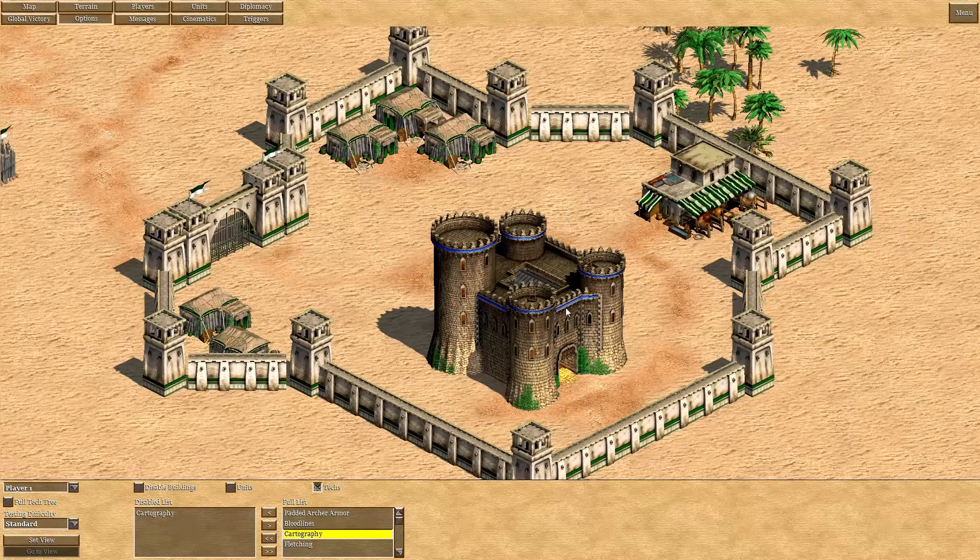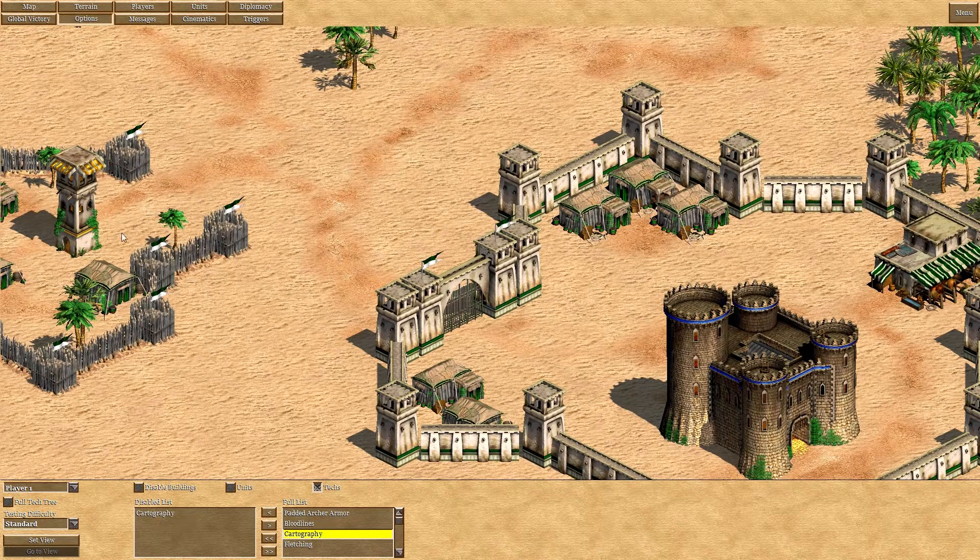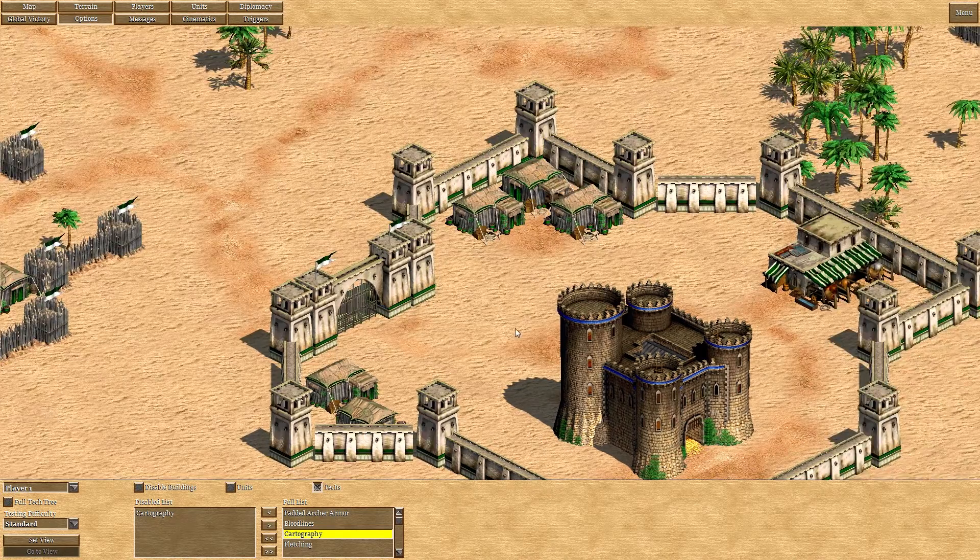Hello and welcome to the second part of my tutorial regarding Risk-style maps. In the last video I already showed you how you can generate income and spawn units for the players, as well as how to gain control of towers by destroying them and spawning new ones.